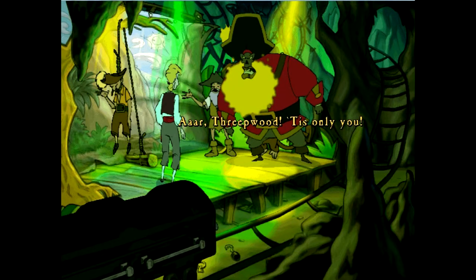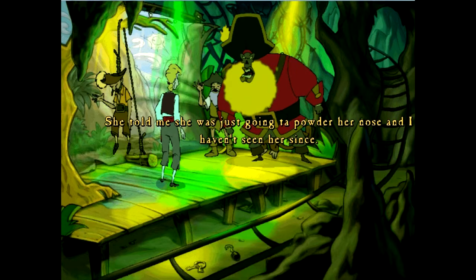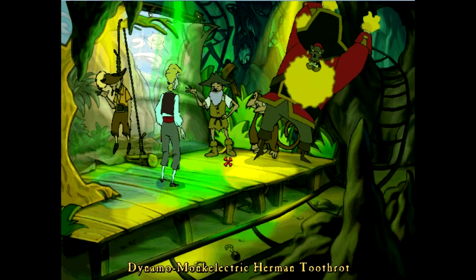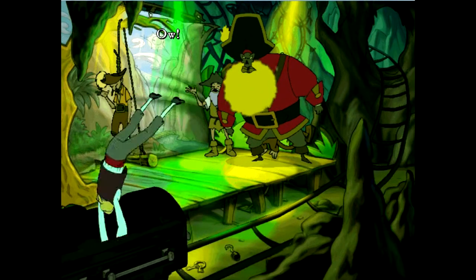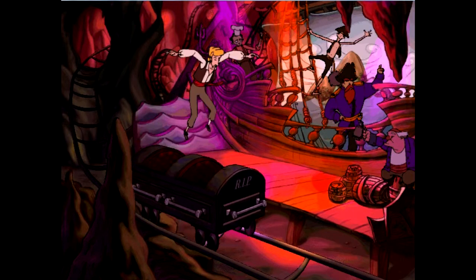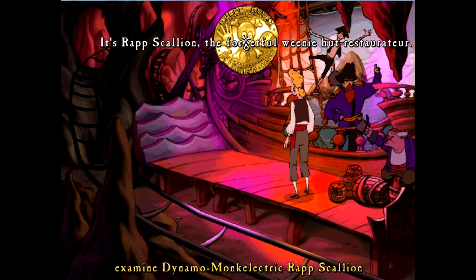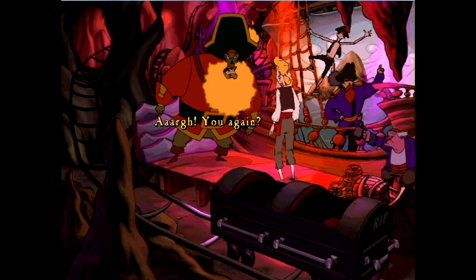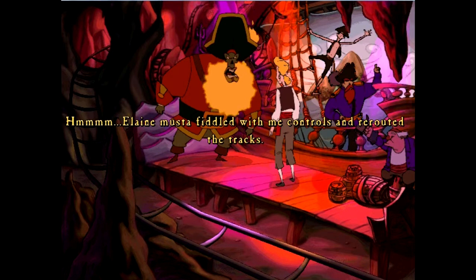I can't believe I fell for that one again. Now stand still boy so I can flame broil. Jump on to the next one. Let's see what I can do here. He doesn't want to talk to the Rapscallion — forgetful weenie hut restaurant tour. He was quite forgetful, wasn't he? Oh come on, man. You again — if you've ridden my coaster, why haven't you been boiled in my molten pool of lava?